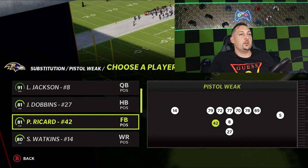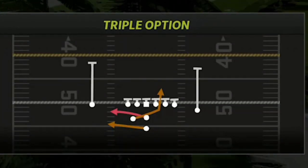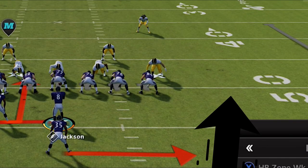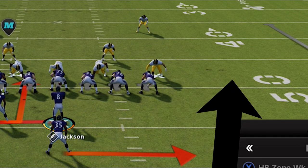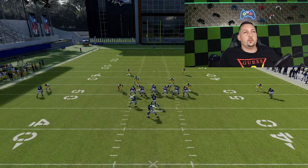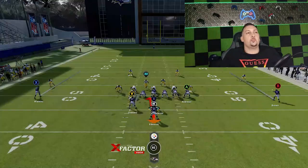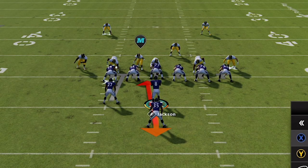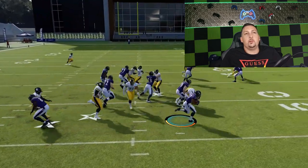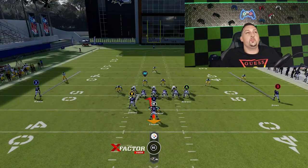I probably want my fastest running back where the fullback is. The play itself is the triple option, and there are two reads to make. The first read: I look at my tight end. As long as there's no safety, cornerback, or linebacker too far outside of the tight end, I can run the triple option. The safe play is holding the A button and taking it as wide as possible. You can see why I want speed at this running back spot — it's a really simple play to run. This is why you want speed: if you don't have it, you probably won't get to the edge.